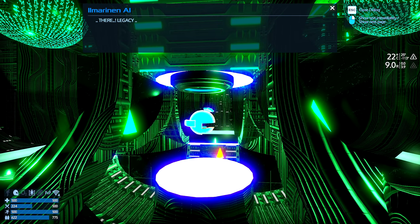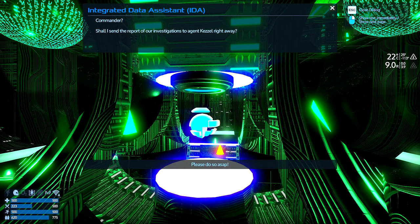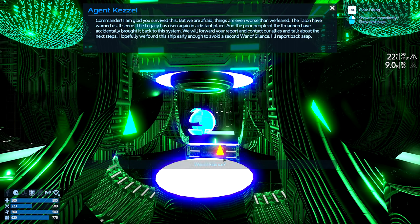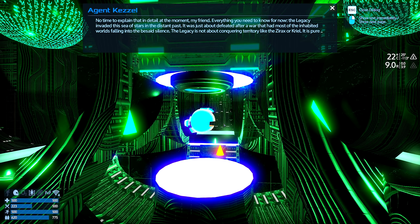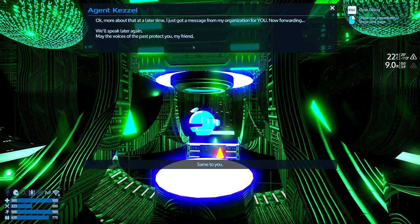Play next. Elmarin, legacy — system shutdown. Commander, shall I send the report of investigation to Kessel right away? Please do, ASAP. Incoming transmission — that was quick. Commander, I'm glad you survived this but we are afraid things are even worse than we feared. The Talon have warned us — the legacy has risen again in a distant place and the poor people of the Amaranan have accidentally brought it back to this system. We'll forward your report and contact our allies about the next steps. Hopefully we found this ship early enough to avoid a second war of silence. The legacy invaded this sea of stars in the distant past — it was just about defeated after a war that had most of the inhabited worlds falling into silence. The legacy is not about conquering territory like the Xerax — it is pure destruction of some strange kind. More about that at a later time.